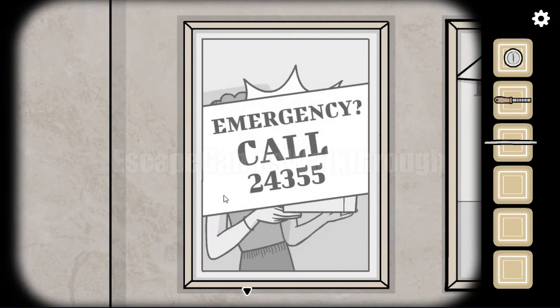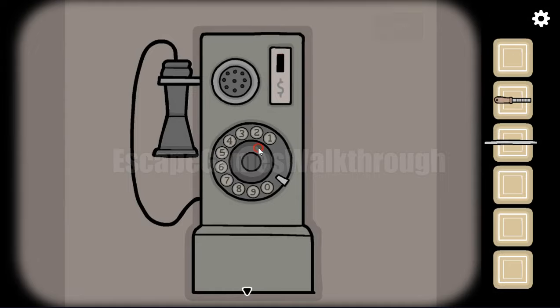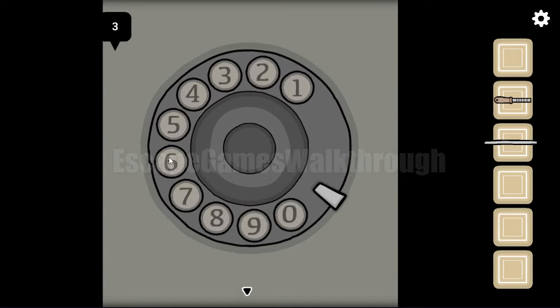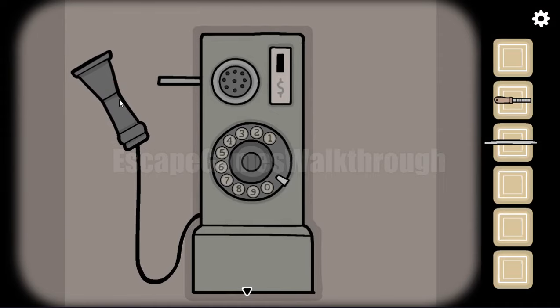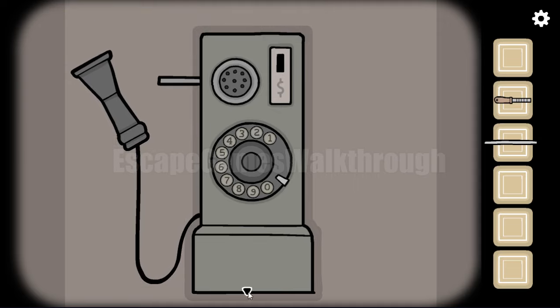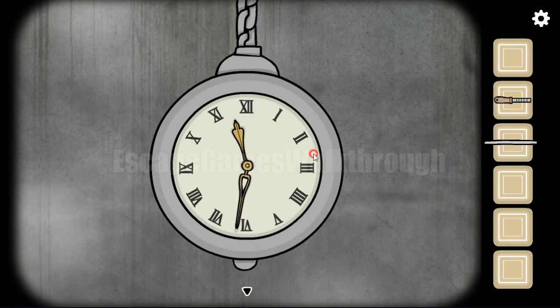Now let's remember the call number: 2, 4, 3, 5, 5. Dial this number — five, and five once again. Let's hear what it's saying. A strange voice — we meet in the near future — is a hint. Now let's hear the time: seven o'clock. We got a hint: seven o'clock. We need to set the same time — seven o'clock — on this clock to leave the station and travel to the next station.